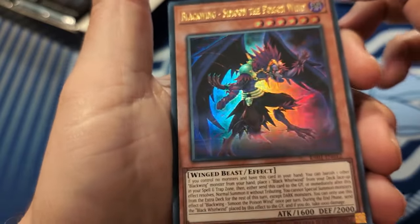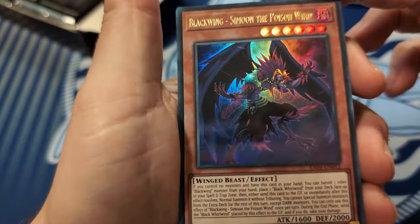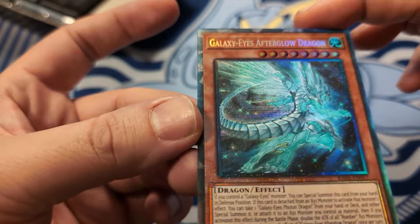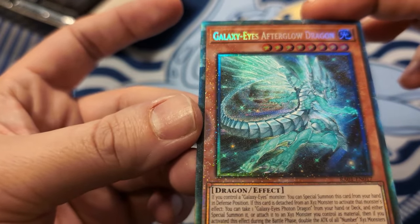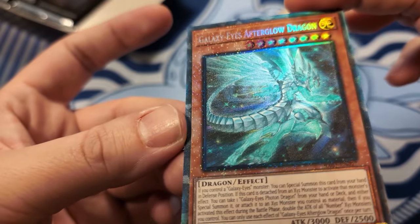I didn't even know this was in here when we were discussing it on the podcast. Afterglow Galaxy Eyes Dragon - now that's definitely a collector's rare, I can see the collector's rare border and there's a little sparkle. So that means the Celine's going to be ulti.